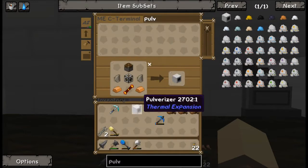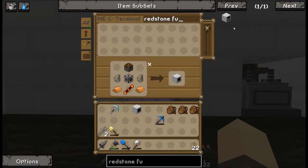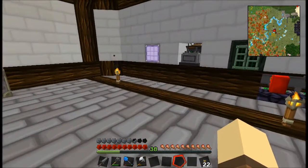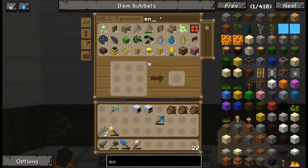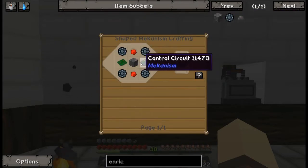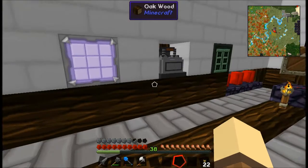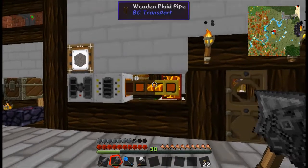We should have all the material for the pulverizer. Then we want to make a Redstone Furnace - we should have all that material too. Can we also do an Enrichment Chamber? Let's see... wow, it needs a lot of stuff. What does it do? It enriches, I think. I'm fine with just these two for now. I want to more than double our material output with the Enrichment Chamber later.